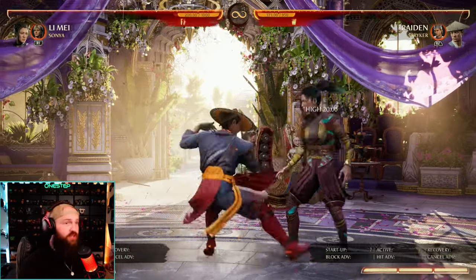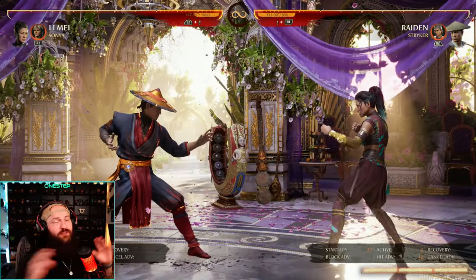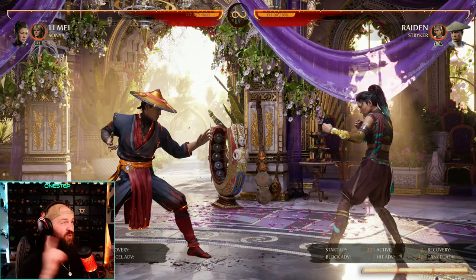The opponent has to react to that. We can go one, two, and then either choose neutral cameo or up cameo — like this, up cameo, overhead. That's all great for mix, making your opponent guess that quick low or overhead.